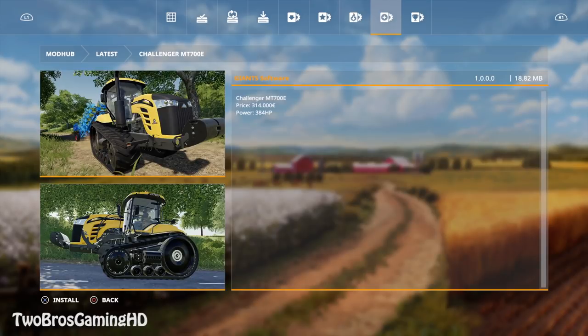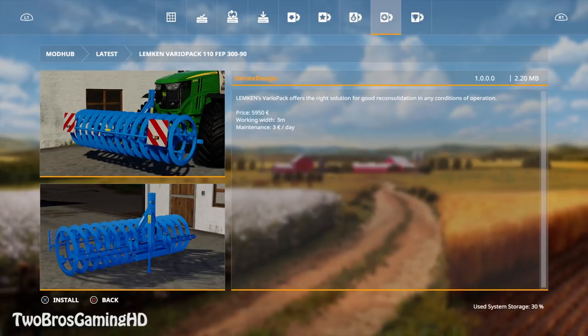Let's go ahead and download these. The MT700E has a starting price of 340,000 euros and a starting horsepower of 384. So that is pretty cool. Let's download that. The Lemken Review Pack offers the right solution for you with consolidation in any condition of operation.